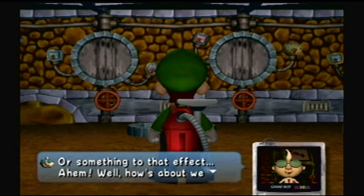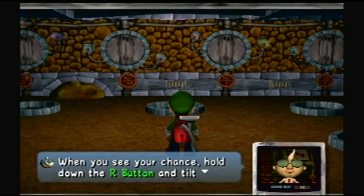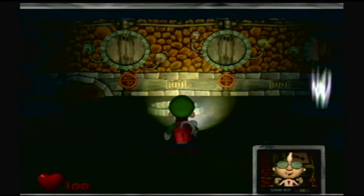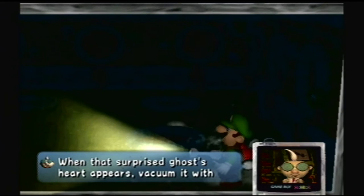'How's about we start your training? Ghosts seek out the darkness and they avoid the light. So if you hit them with a flashlight beam, all of the sudden you can stun them momentarily. Then it's vacuuming time. When you see your chance, hold down the R button and tilt the control stick in the opposite direction. Just give it a try.' I don't know what just happened. I didn't even look that way. Like a pro. Like a pro. Like a pro.